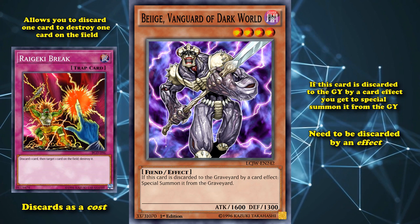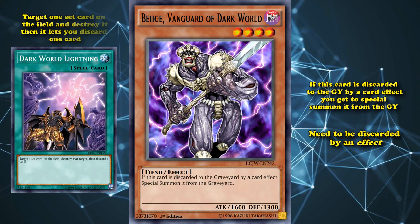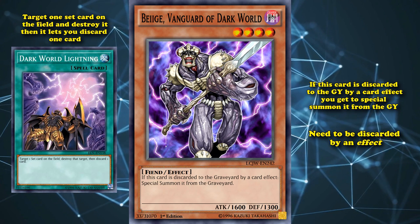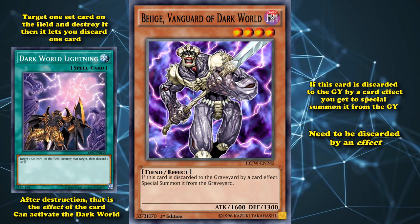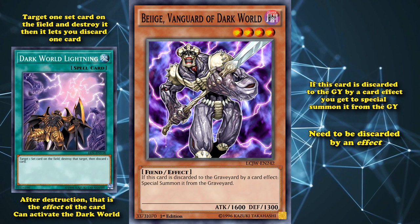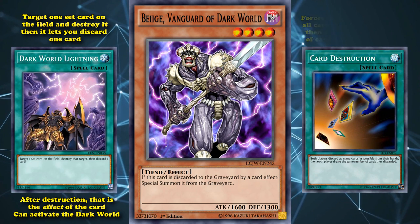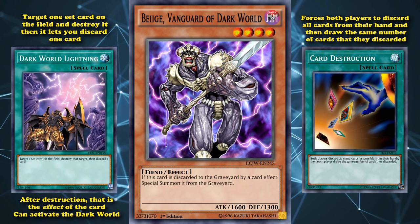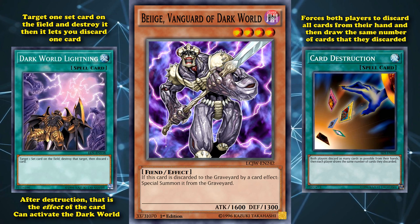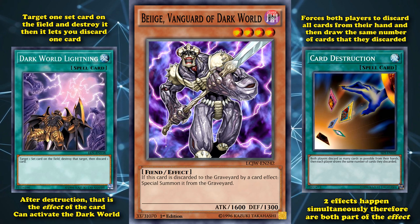Why? Because Raigeki Break discards as a cost. And Dark Worlds specifically need to be discarded by an effect. What separates an effect from a cost? Well, understanding the text of a card very carefully. Cards like Dark World Lightning have an effect which allows you to target one set card on the field and destroy it. Then it allows you to discard one card. And since the discard is after the destruction, that's actually the effect of the card, which would allow you to activate Dark Worlds. There's also a card like Card Destruction, which forces both players to discard all cards from their hand and then draw the same number of cards that they discarded, which does activate the effects of Dark Worlds because these two effects happen simultaneously, and therefore are part of the effect where neither one of them is a cost.